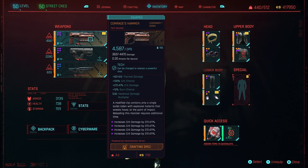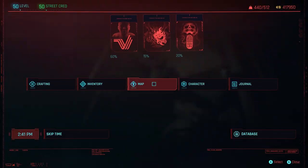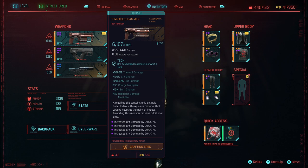My game has gone a bit funny — it was over 5,000 for the Comrade's Hammer, but it keeps changing. Now because I've pressed my left trigger, it's gone to 6,000 — I'm not sure if that's the headshot multiplier or what. My game's been acting a little bit funny. But yeah, this is a beast. Trust me, you'll want this in your life — one of the best handguns in the game.